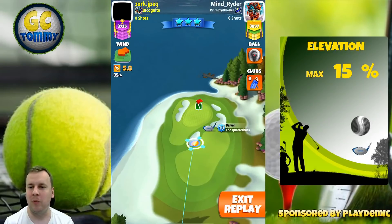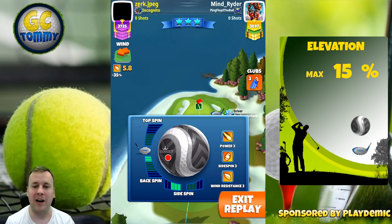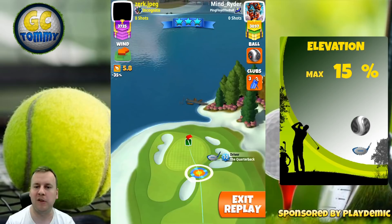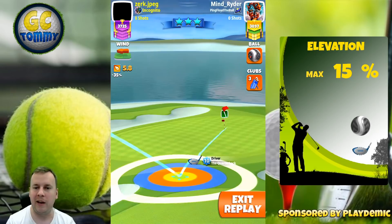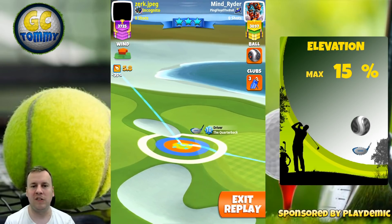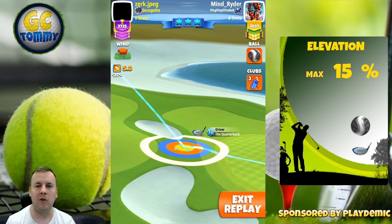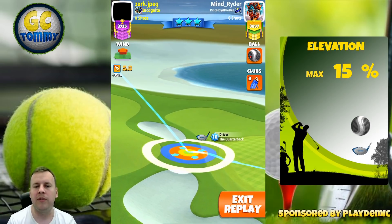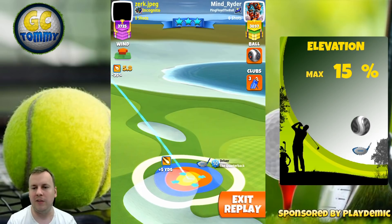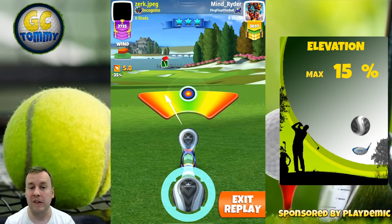We start off with hole number one, and here I want to play with a Kingmaker to reduce the wind as much as possible and still keep the free-to-play ball. In Pro, 2.2 bars of backspin, three bars of left spin. I'm looking to have half of the red ring outside the rough with a ball guideline through the hole. Once that is done, we adjust maximum distance with a 15% over-adjustment — power three ball — because we want to make sure we're not going into max distance of our club, which could be a risk with a bad wind angle using only a power two ball.